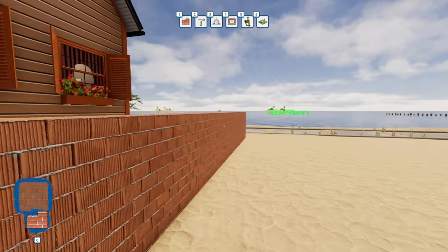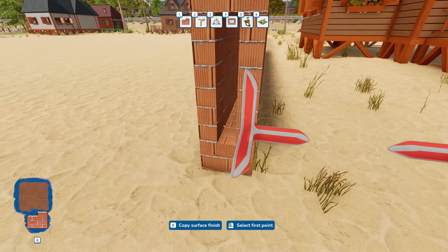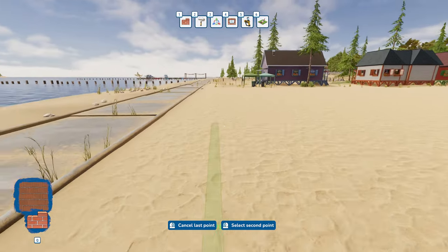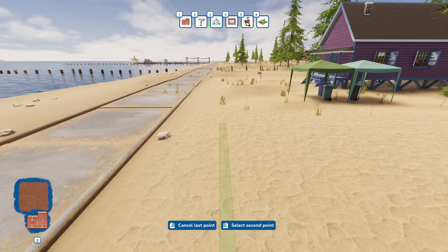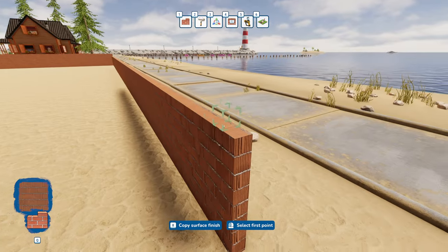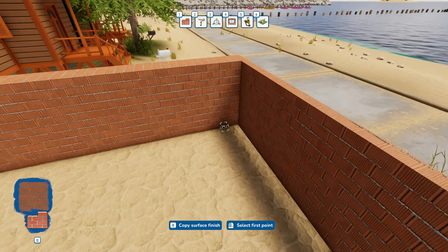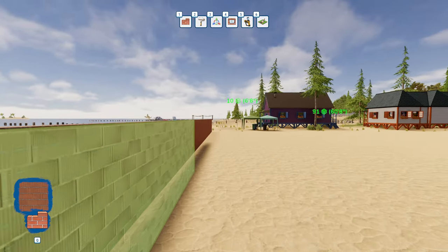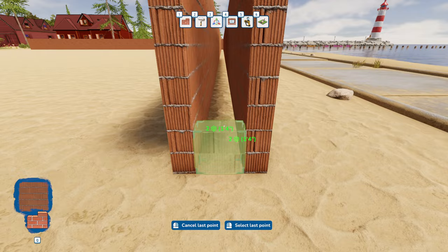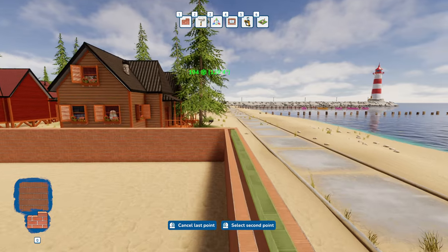I have never done a Greek design ever, so this will be my first attempt. Let's fill in this little section here and bring this all the way across so I know where I'm at. We'll put an entryway at the front so people can't just get into our house, and we'll make it the same thickness.